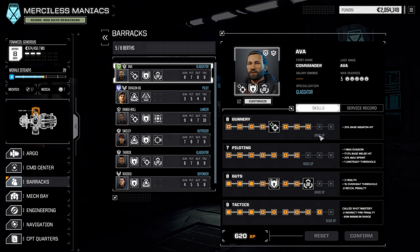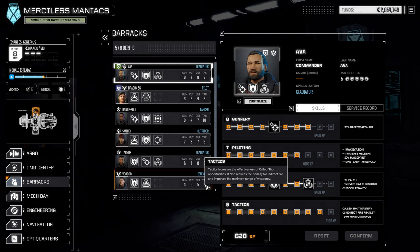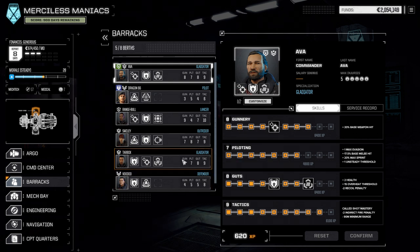I'm currently working on upping Gunnery a little bit. Piloting — somewhere around 7 or 6 you get the 20% max sprint, which is super useful — just getting them up there. I'm also trying to swap in Dragon and Voodoo a little more so we have proper backup pilots. Voodoo is Tactics 8, getting to the called shot mastery. Although, with all the short range missiles and long range missiles, the called shot thing only applies to the very first missile you shoot, and all the others cluster around that hit, so it's not super great with our current mech loadout.